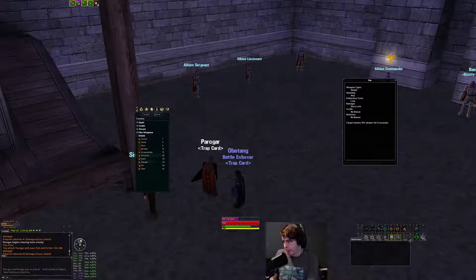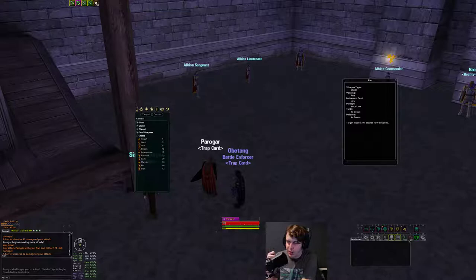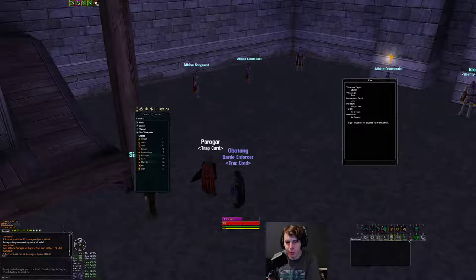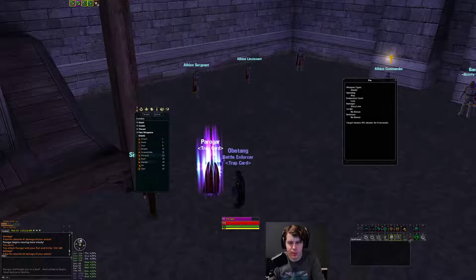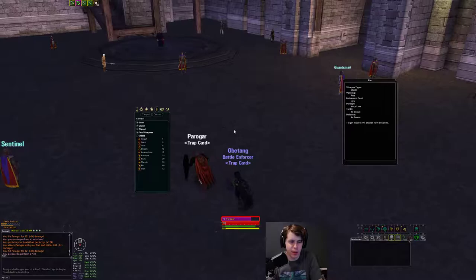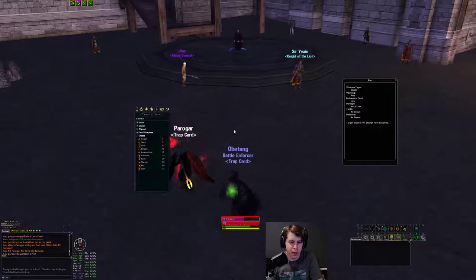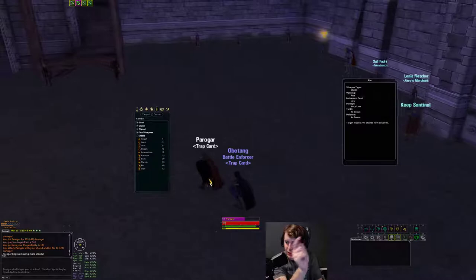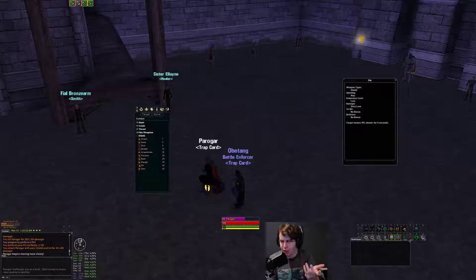You're going to want to use Pin on pretty much everything. If you're running up to a caster and you're not stunning it, the first style you should hit it with — even if you're just running to interrupt it — is Pin. What happens is you pin it, then Levy it, side style it, anytime style it, and it's snared. It can't really get away from you. You can keep it permanently pinned: pin, style, style, pin, style, style, pin. That's what I do.